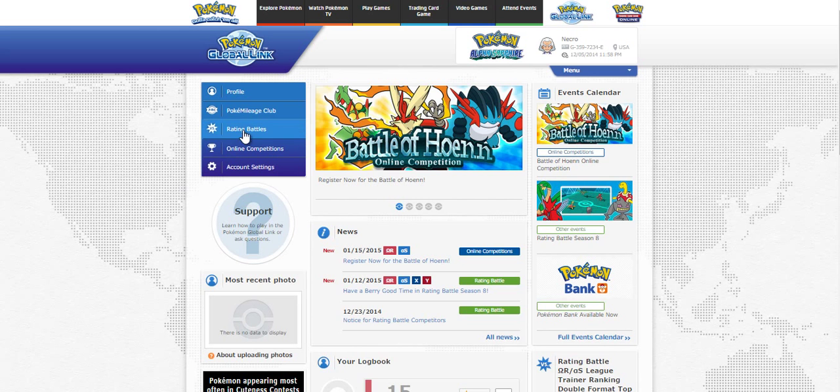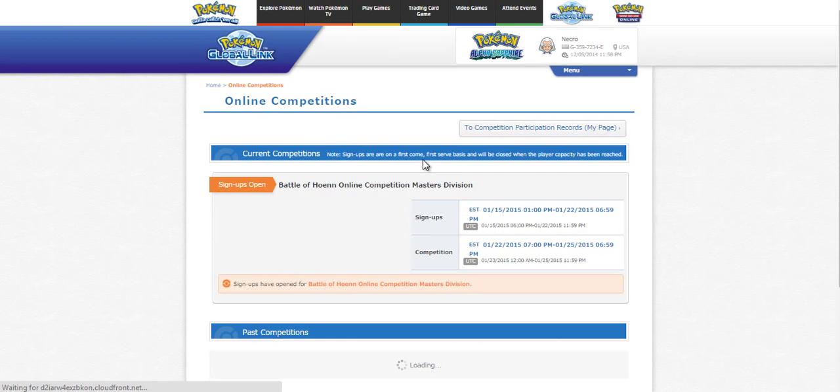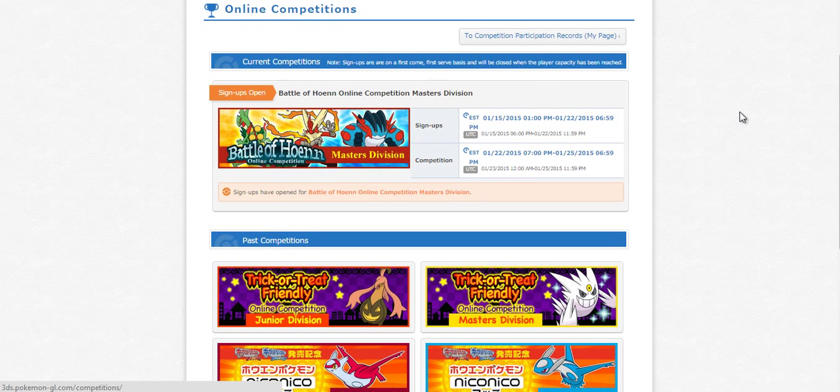Once you're logged in, you'll see a picture of it right here on the side. To actually register, you have to click on Online Competitions, and that will take you to all the competitions with open registration right now, as well as the previous ones. The only one open right now is the Battle of Hoenn online competition.